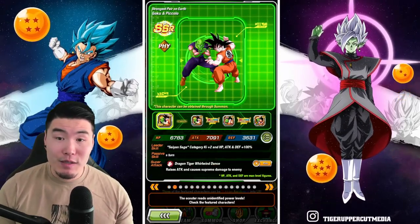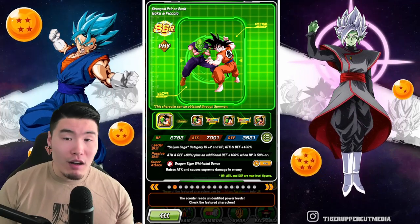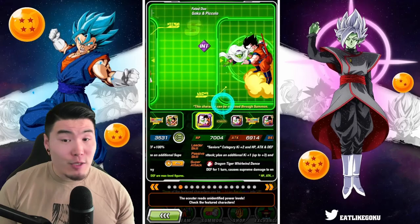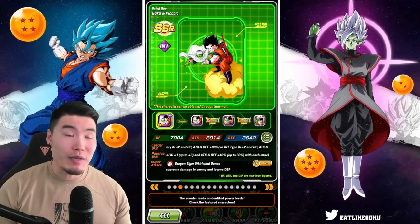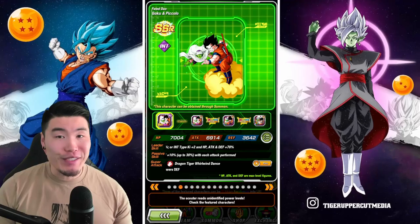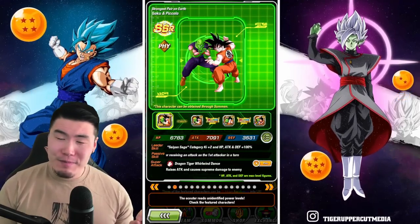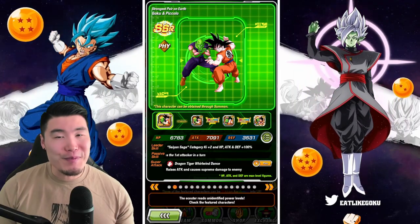Next up we have the Fizz Goku and Piccolo — still decent, much better than the INT Goku and Piccolo, who I don't think are very good anymore. The Fizz ones are much better, but still not amazing at this point.